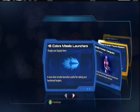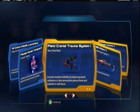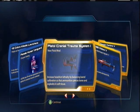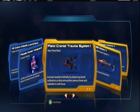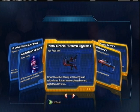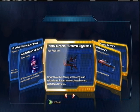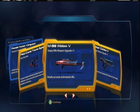Five Turbo Missile Launchers, Female Human Vanguard, Pistol Cranial Trauma System one — increases headshot lethality by balancing barrel calibration so that ammunition pierces bone and explodes in soft tissue. So does it increase headshot damage? Probably. That looks interesting — I think I saw someone using that but had no idea what it was, so now I have one.